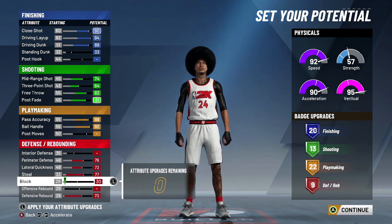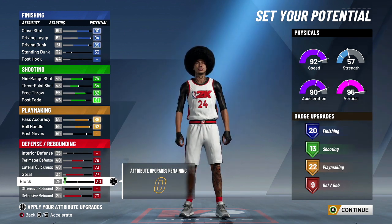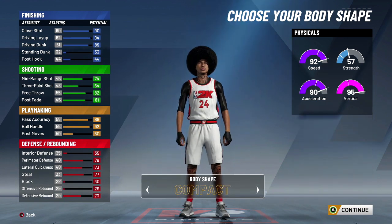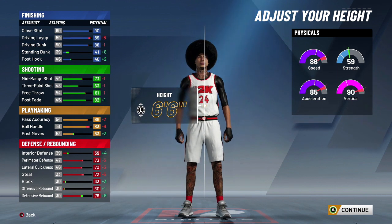We got 20, 13, 22, and 9 — which is 42, 55, 64 badge upgrades. You can get 65; I made a build like five months ago that has 65 badge upgrades with this pie chart, but we got 64. You choose whatever you want here — this doesn't matter, you can go 65 or 66.